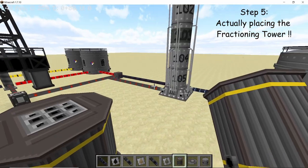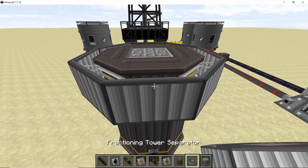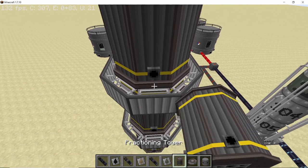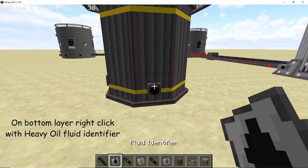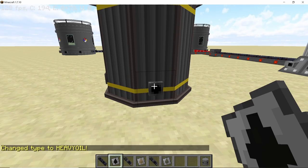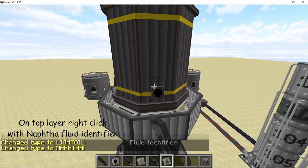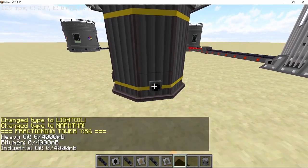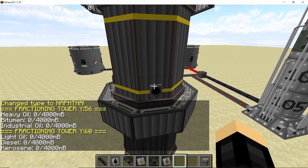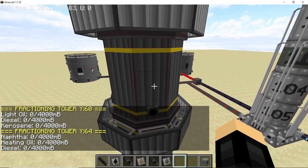Now it's time to place the fractioning tower, positioned on the intersection of the oil refinery and the fracking tower. Make it a three-story fractioning tower. On the bottom layer we'll process heavy oil, on the middle layer light oil, and on the topmost layer naphtha. Heavy oil will produce bitumen and industrial oil, light oil will produce diesel and kerosene, and naphtha will produce heating oil and diesel.